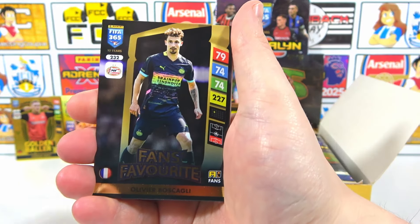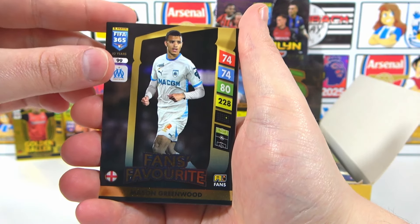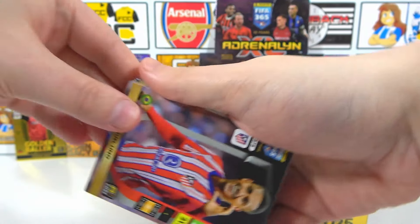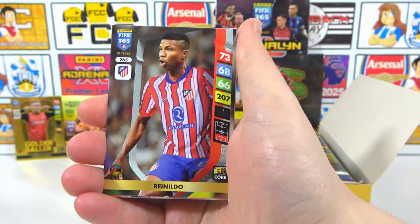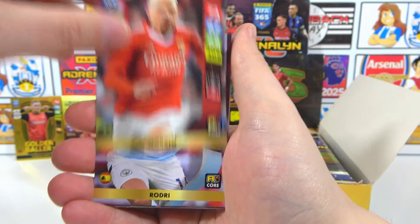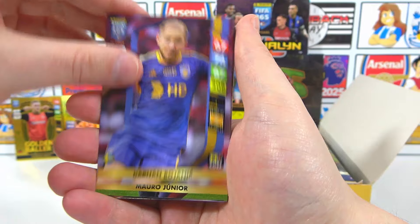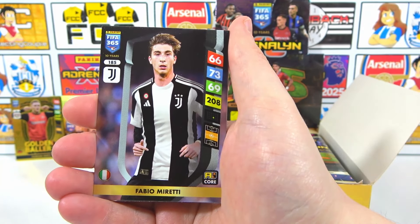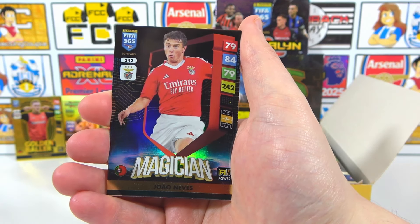Fans favourite Boschali, fans favourite Greenwood - that's controversial. Then we have Lino, Barrero, Tarimi, Reynaldo, Morata, Rodri, a Till, Bianic, Junior, Moretti, Komen, Magician, Neves. We're on to the inserts now - magician. Dominator Haaland! What a pack! Incredible - this is what I'm saying, we love fat packs. Dominator Vinicius Jr as well.